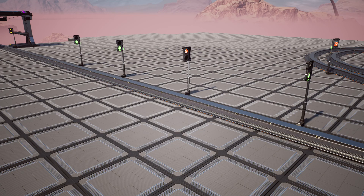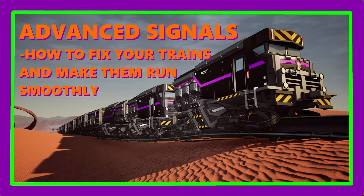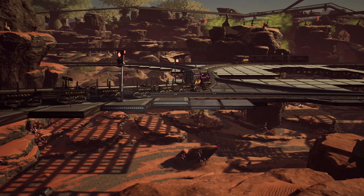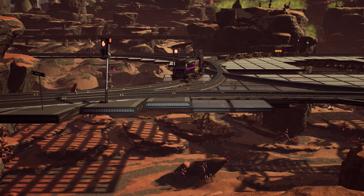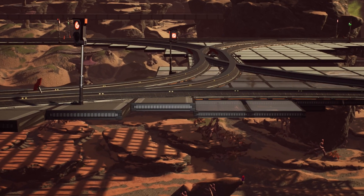Here we have a straight section of track with some path and block signals on it. Let's break down what is going on in more detail. First, a short review from my previous videos — check out the playlist card in the top right corner to see the foundation of what I'm going to go over here. The trains plan the route and take the shortest path to the programmed destination. If that ever changes, I'll try to update the description with the new information or make an updated video if need be.